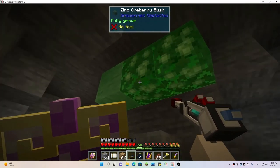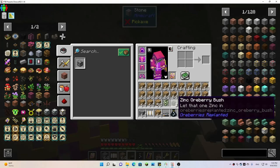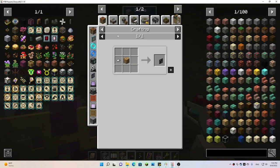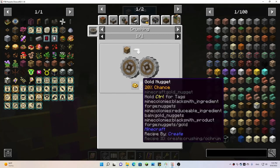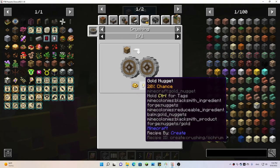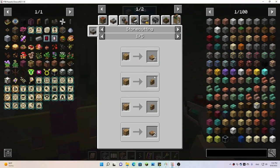There are a couple of warberry bushes — the first warberry bushes I have seen. I also found this huge ochrum deposit. Ochrum can be used for several things — as building blocks, or using the Create mod's crushing there's about a 20% chance you can turn it into a gold nugget, or get a crushed gold ore and a gold nugget.